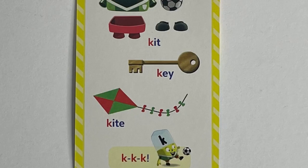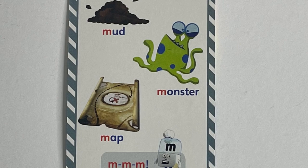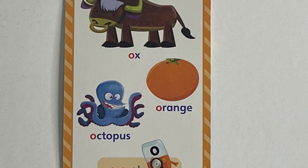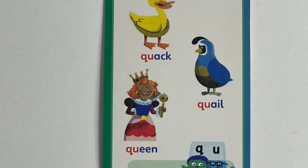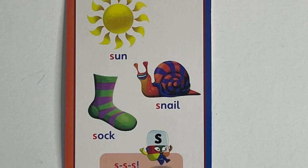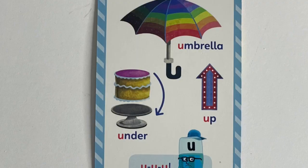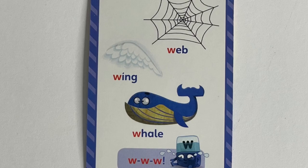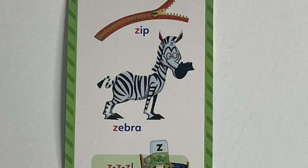L, lid, lips and log. M, mud, monster and map. N, net, nut and note. O, ox, orange and octopus. P, pig, pan and pin. Q, quack, quail and queen. R, rat, rocket and rain. S, sun, snail and sock. T, tap, tiger and ted. U, umbrella, under and up. V, van, vulture and vest. W, web, wing and whale. X, x-ray. Y, yak, yacht and yoyo. And Z, zip and zebra.